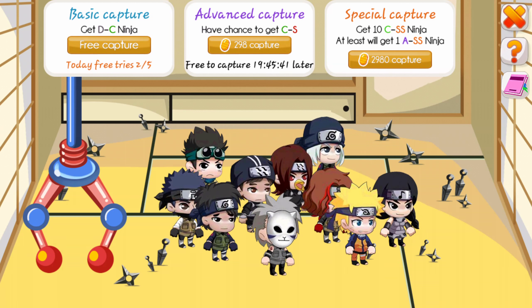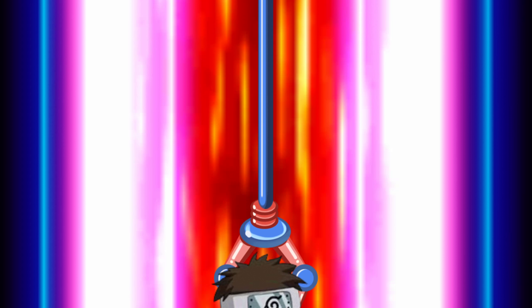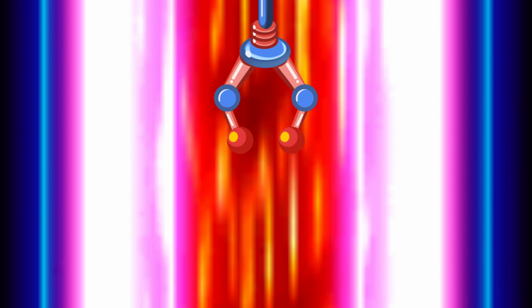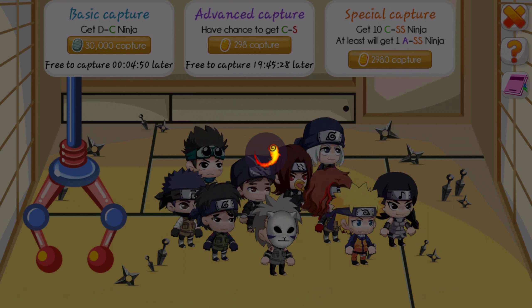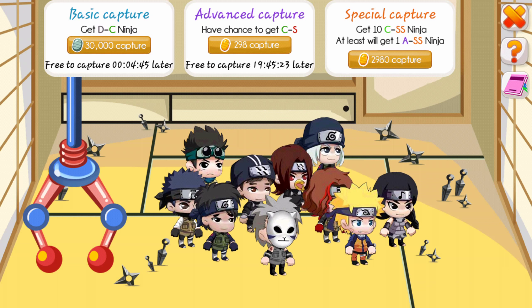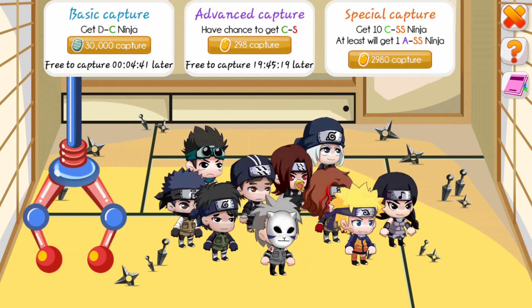Basic capture is where you get a ninja from rank D to C. This one is a rank A, so as you see it says 'escape' — basically if it's from rank A, S, or SS, if you get it under basic capture every single time you will miss it.